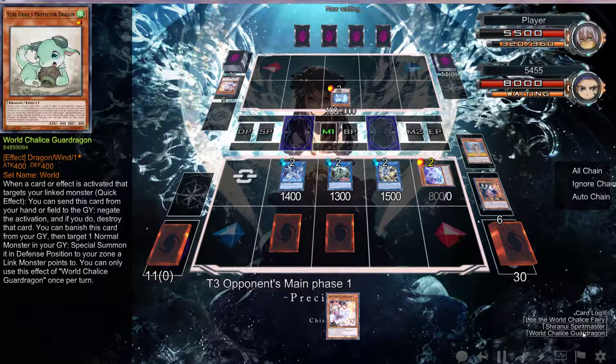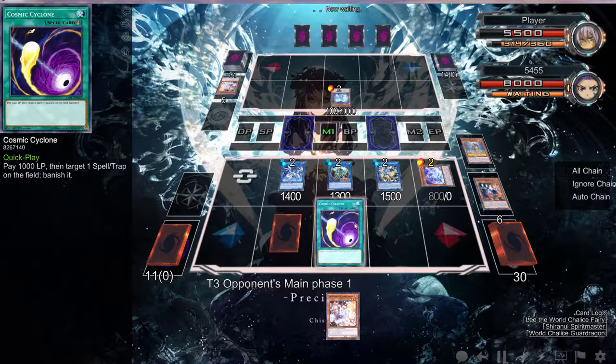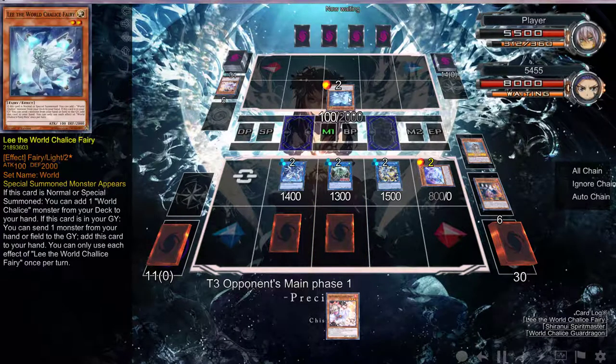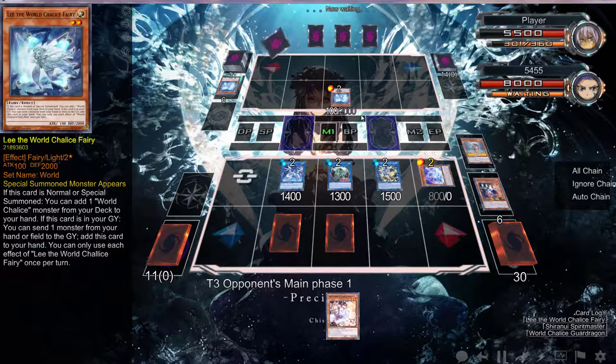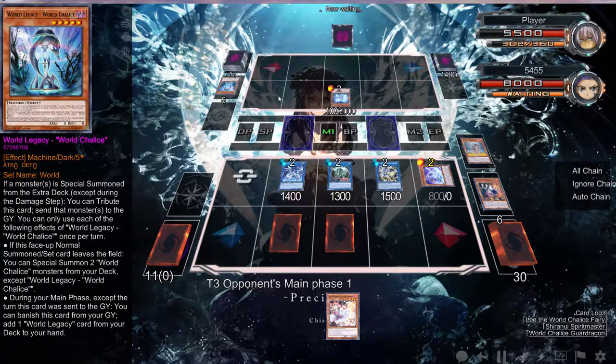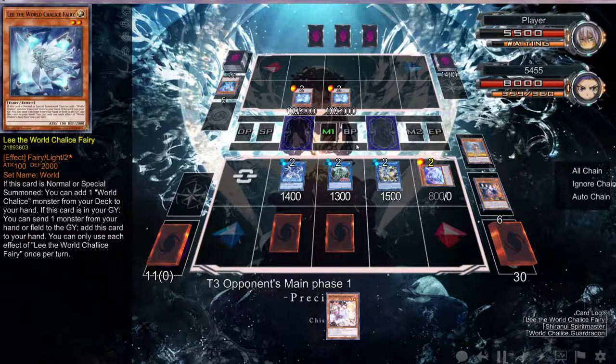He can't do anything because Guard Dragon requires him to target a normal monster in his graveyard. And if I'm not mistaken, he has Evenly Matched — because I wouldn't have summoned this in attack mode otherwise. That's the only reason you'd summon in attack when you clearly could have blocked all my attacks. So yeah, he had the World Chalice and he decided to do that — why? What are you doing?